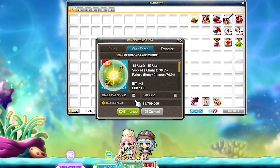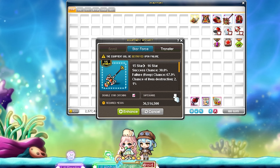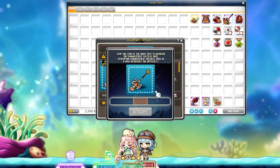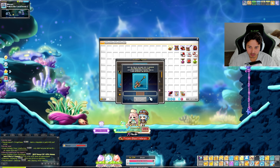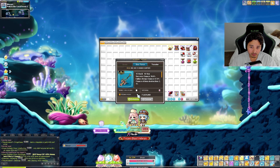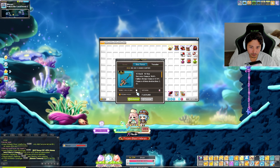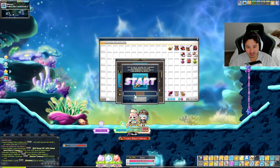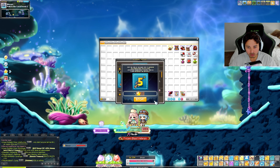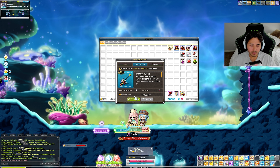Honestly with three bill left, star forcing this is going to be a bit scarier. 14 to 15, 15 to 16 fail, 15 to 16 fail again. Safeguard and go ahead once more - thank you! Disabling star catching. Failed again - okay, keeping the safeguard. I don't have enough; if this gets destroyed, I've never had anything of importance destroyed on me. Let's keep that success rate going.